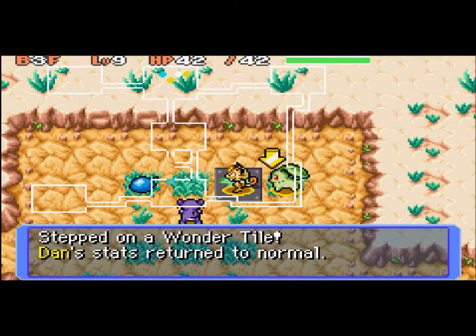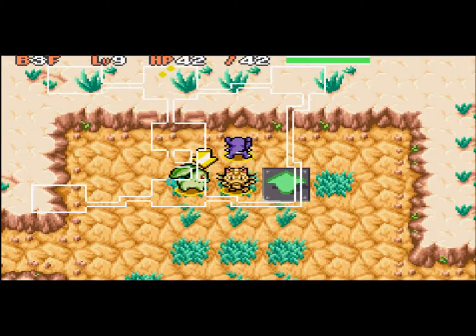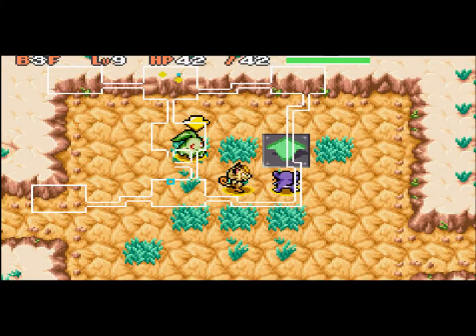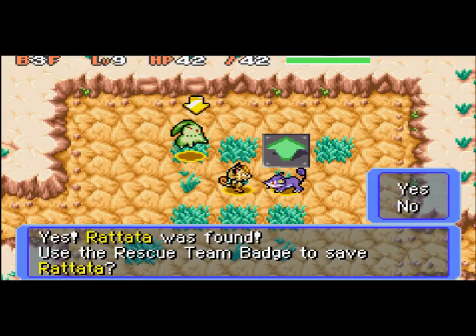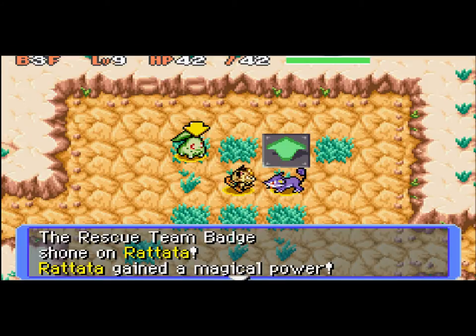Okay, here we go — yes, Rattata was found! Use the Rescue Team Badge to save Rattata? Yes. The Rescue Team Badge shone on Rattata — I thought it said stone. Stone on Rattata. Anyways, you've regained the magical power. Thank you! Please come and see me at the post office.